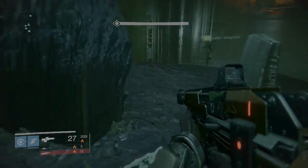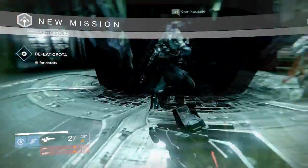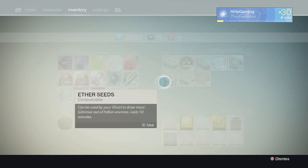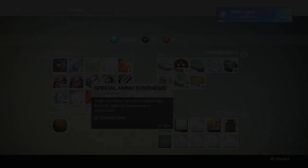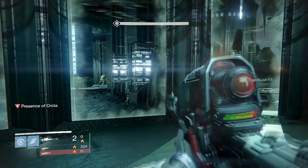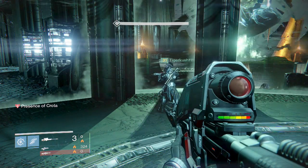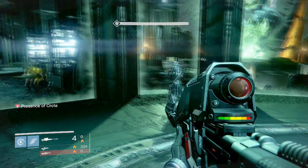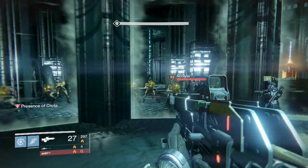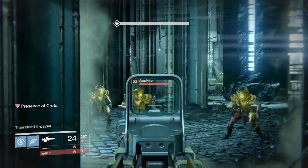To get this started, you want to be over here on the far left side of the building when the fight begins — left meaning when you first enter this area and you're looking straight at Crota. You'll need to take out some monsters when you first stand on the center platform. When your whole squad is on the center platform, try to divide up into threes: three people on the left side and three people on the right side. Once your whole squad is on the center platform, Crota will spawn and barriers will surround you.